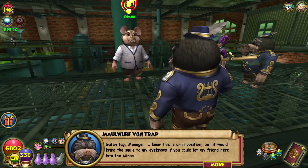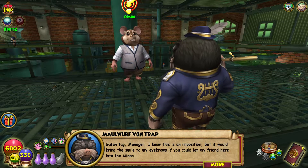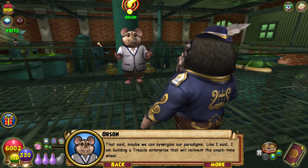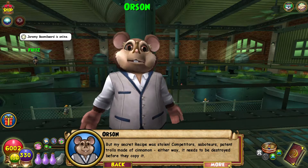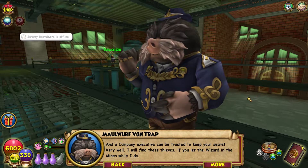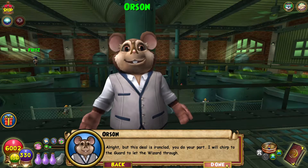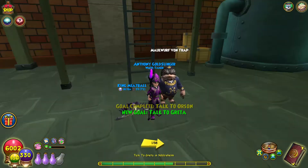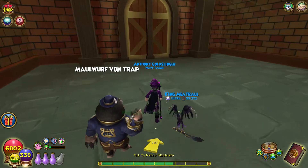Alright Orson, what you got? Guten tag manager, I know this is an imposition, but it would bring a smile to my eyebrows if you could let my friend here into the mines. I admire your ambition — maybe we can synergize our paradigms. But my secret recipe was stolen, and a company executive can be trusted to keep your secret. Very well — I will find these thieves if you let the wizard in the mines while I do. Alright, but the deal is ironclad. You do your part and I will chirp to the guard to let the wizard through.